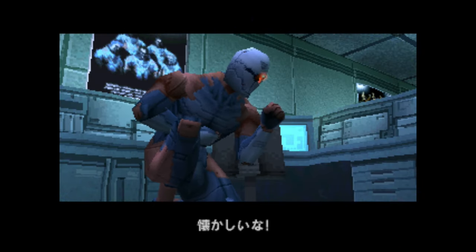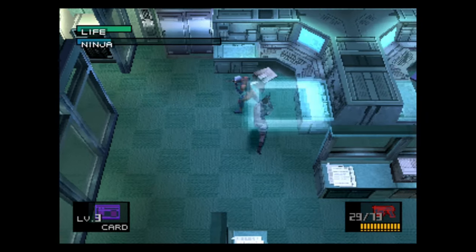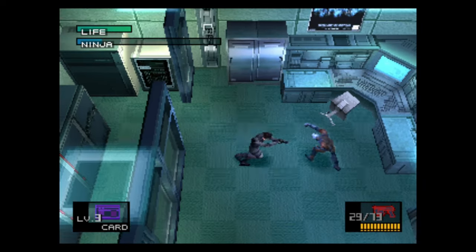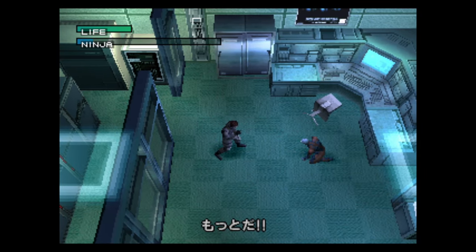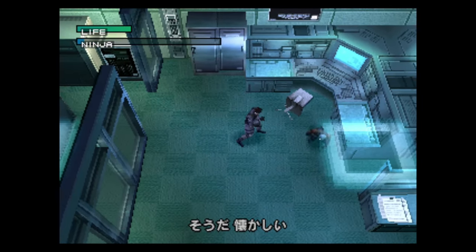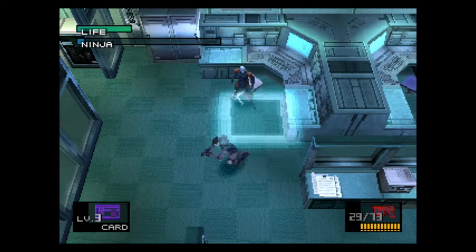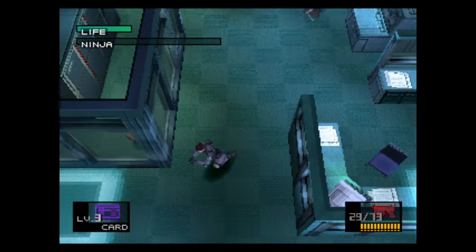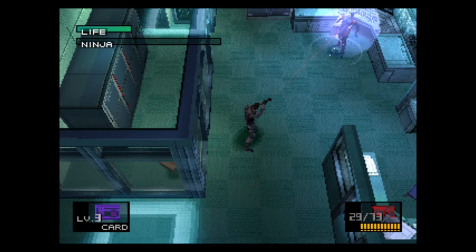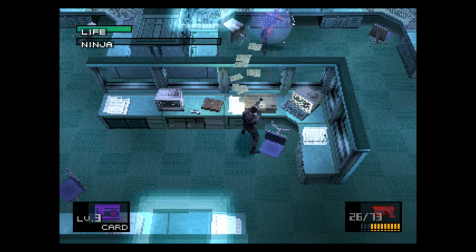The fourth phase is coming up. In this phase, you want to bait his attack — run towards him and he'll teleport. After he punches, go in and punch him, just like what I'm doing now. In the final phase, go in and pick up the chaff grenade close to the door. Wait from a far distance, aim at him, shoot him once, shoot him again, and shoot him right here to finish the fight.